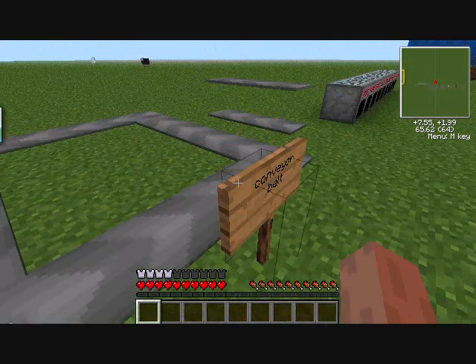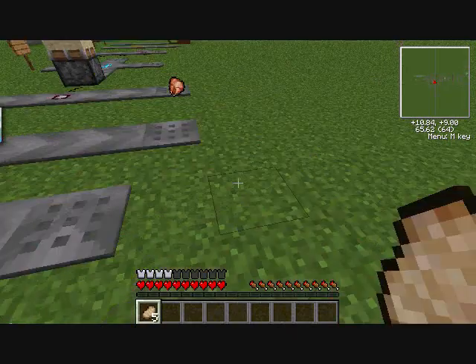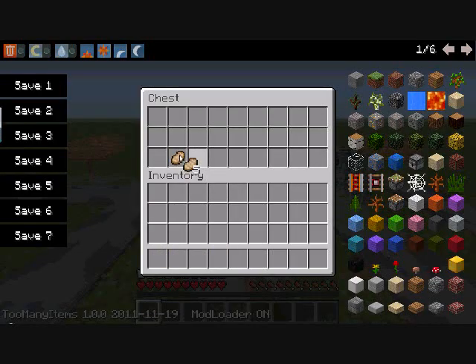Items only come out one at a time, but they'll come out continuously. So if you put a stack of five in there, they'll feed out sequentially.